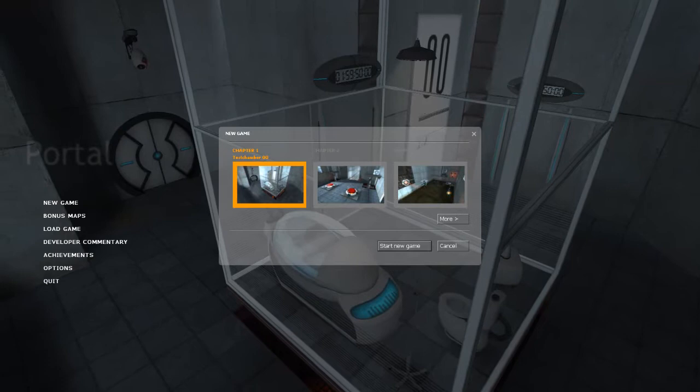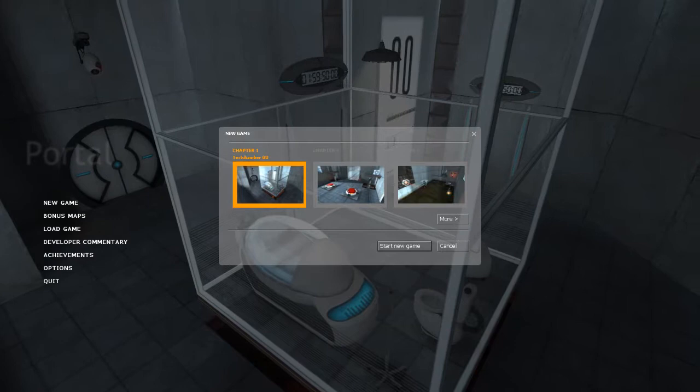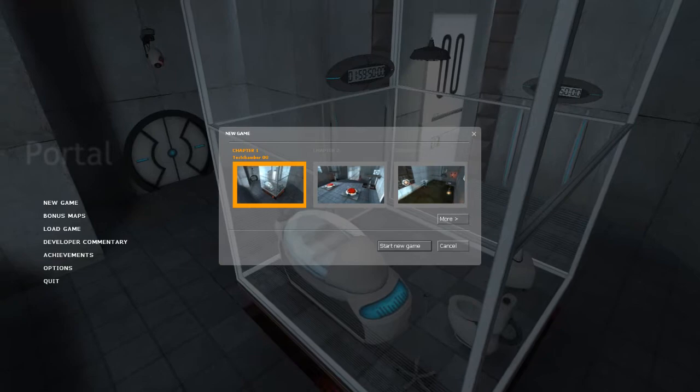Hello everybody, welcome to 992 Gaming. Here with a new series — we are going to play through the first Portal. Now you've probably seen on my channel there is a co-op Portal 2, but that stopped for reasons that are my fault. Anyway, we're going to play through Portal 1, seeing as I've got it as well. There are about 11 chapters and we're going to play through the first one.